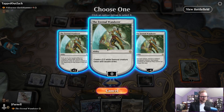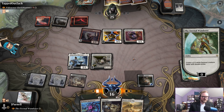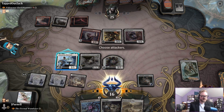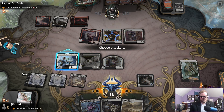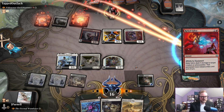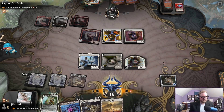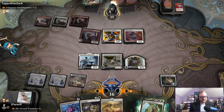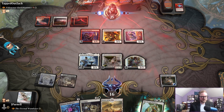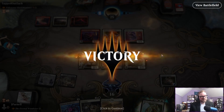It doesn't appear they have flying. We don't have any tokens we want to get rid of, so we're just going to gum up the ground for now. Because we have this Reckoner Bankbuster, we're not going to let them draw cards. I think we can win the card advantage race, and it looks like our opponent agrees.